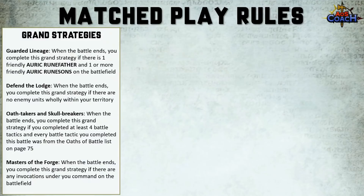There are four extra grand strategies to choose from in addition to whatever you're playing in your battle pack. Guarded Lineage is completed if there is one friendly Auric Runefather and one or more friendly Auric Runesons on the battlefield. Defend the Lodge is completed when there are no enemy units wholly within your territory. Oath Takers and Skull Breakers is completed if you've completed four battle tactics, each from the oaths of the battle list — so choose four of your own home battle tactics and score them. Finally, Masters of the Forge is completed if there are any invocations under your command on the battlefield.